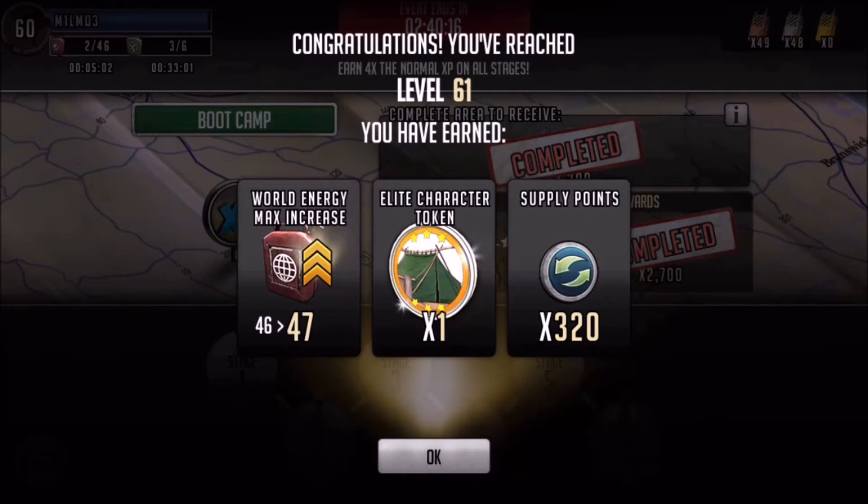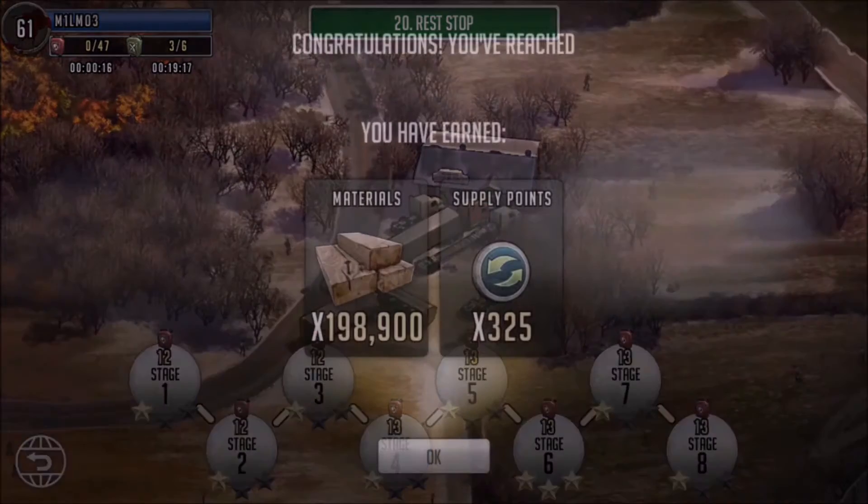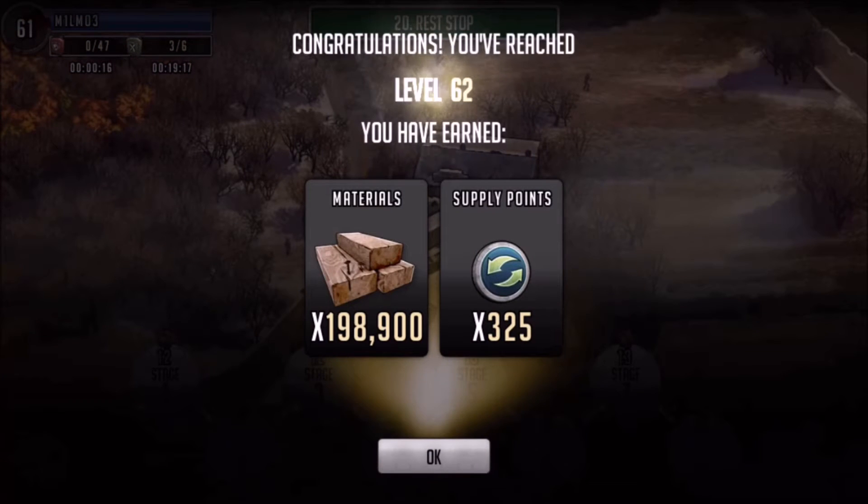Hello everyone, it's Mel Mel here kicking things off in another level up video, starting here at level 61. Straight away we went up one world energy to 47, and also got ourselves an elite character token and some supply points — a reoccurrence every time you go up a level. Always nice to go up world energy, especially for gear hunt maps — the more you can hold, the less you have to use refills. Elite tokens are always great too.